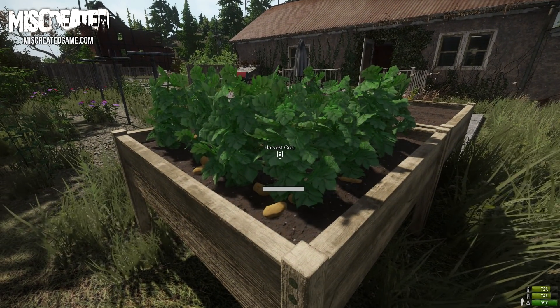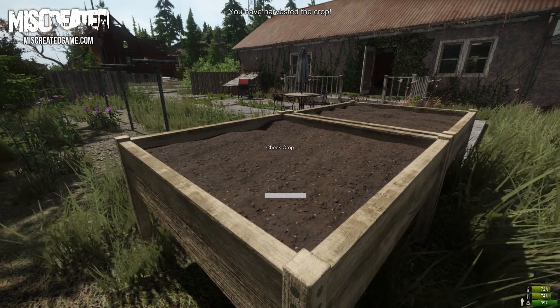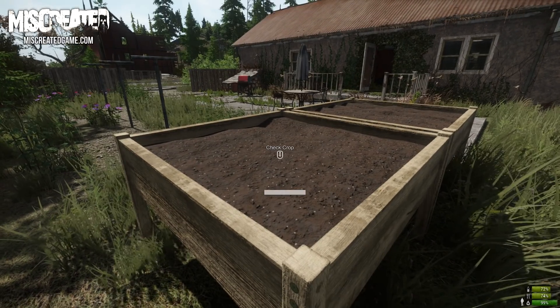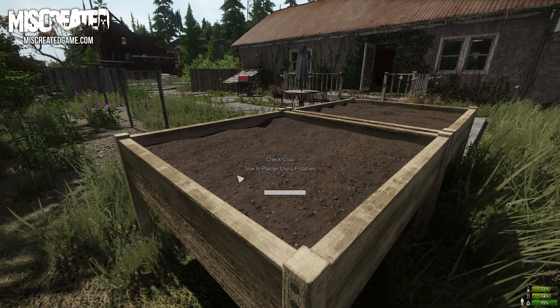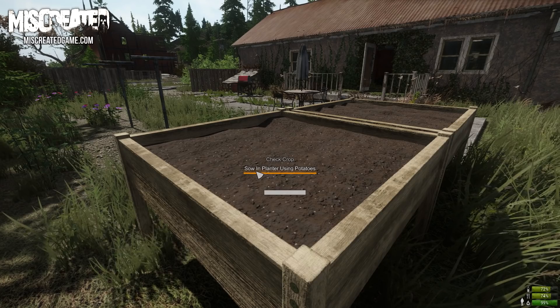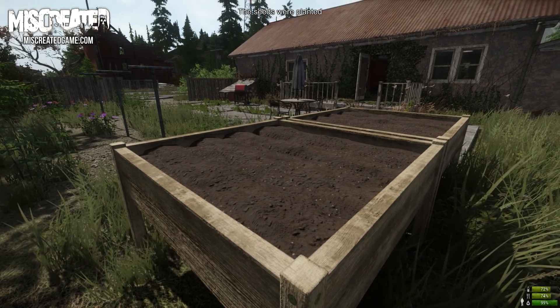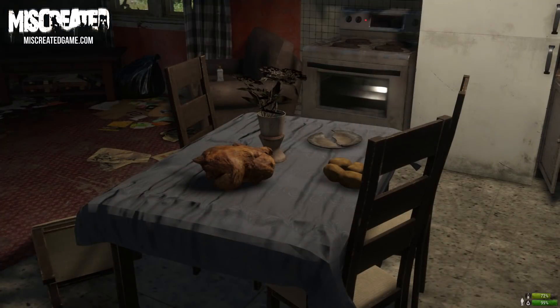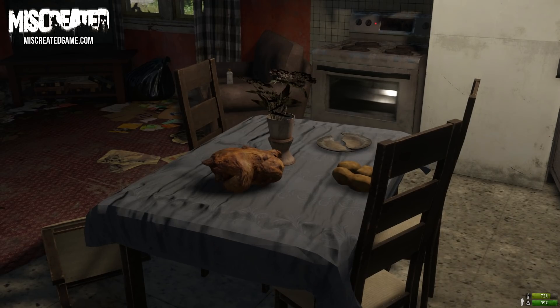For this demonstration I'm going to skip ahead and show you my final meal. My potatoes are now fully grown and are ready for harvest — lovely. With the harvested potatoes I can choose to eat them or replant them to grow some more. You can also use rotten food as fertilizer for faster growth. Now let's go retrieve the chicken from the oven. The chicken is also cooked perfectly — that's what I call a winner winner chicken dinner!